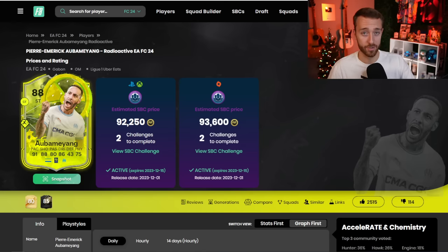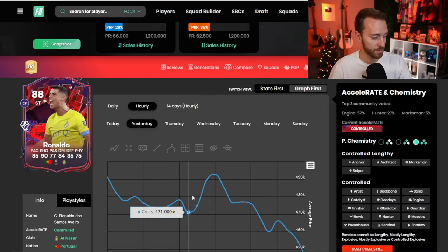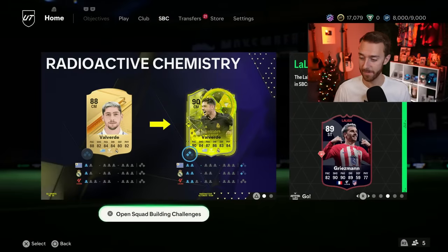Of course, other strikers on the market are hurting in price a bit. Look at Ronaldo — 406k, he was 470 yesterday. The Ronaldo Trailblazers card is down, and a lot of other strikers have either not risen much or are just stagnant because a lot of people sold strikers when they got a new guy on their team. That's probably a trend you'll see throughout the rest of this weekend — strikers may be a little hurt in value and maybe not rise as much as some other areas in the market.